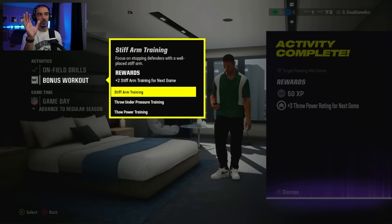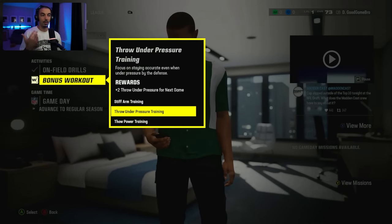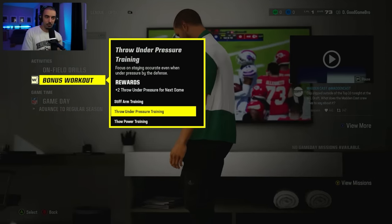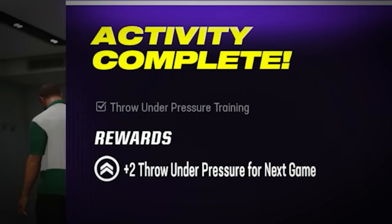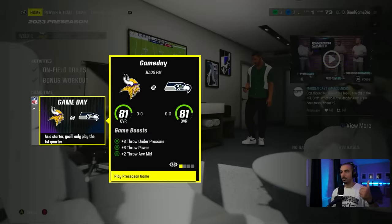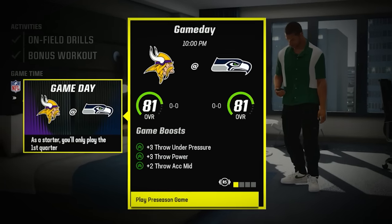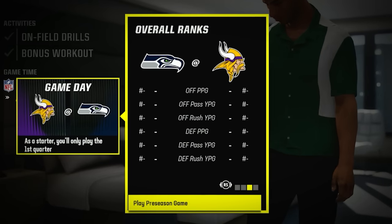Now we get a bonus workout that comes up: focus on stopping defenders with a well-placed stiff arm, throw under pressure training, or throw power training. This is only for the next game. I'm going to try throw under pressure training — that pops up and it's nothing you have to actually do, it's just thrown onto your account. What's also really nice is that when you go to game day, you can see a quick snapshot of your team's rating, the other team's rating, and the boost you have for this game — throw under pressure, throw power, throw accuracy mid.